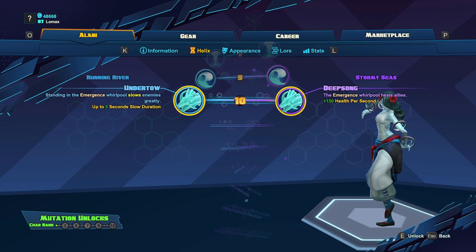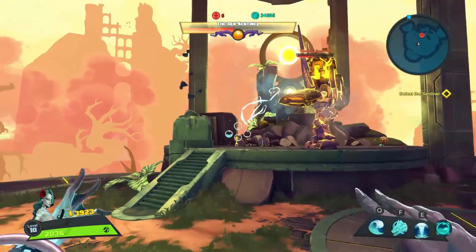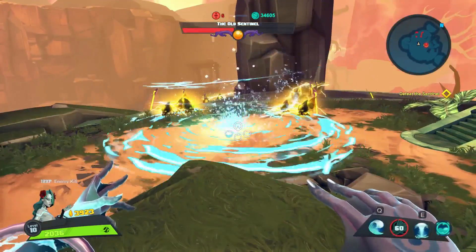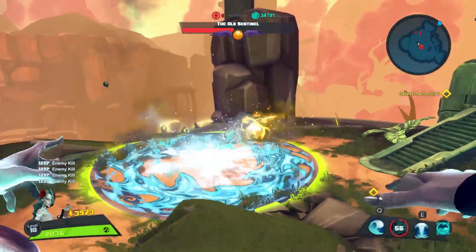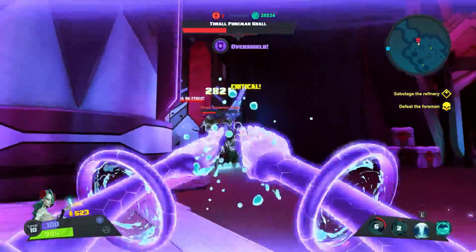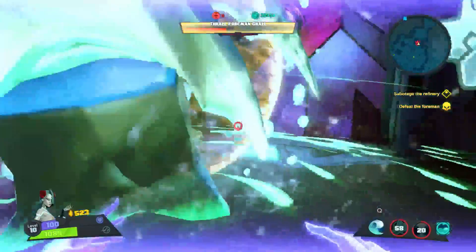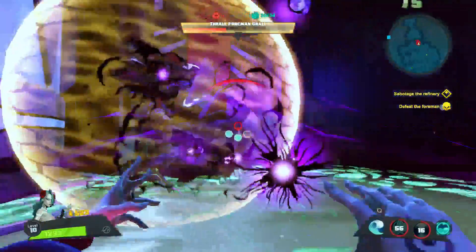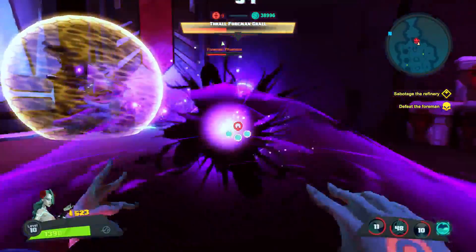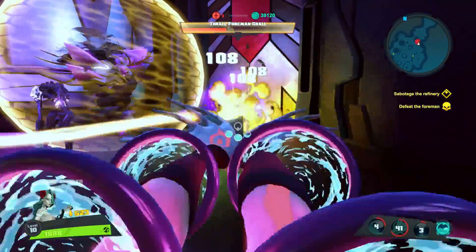At level 10, we're going to get a buff to Alani's ultimate, Emergence. We have a choice between Undertow and Deep Song. Undertow is going to slow enemies standing in the Emergence Whirlpool, giving Emergence a large area of effect slow, allowing your team time to get to the fight and deal damage to the enemy team while they are incapacitated. Deep Song is going to heal allies standing in the Emergence Whirlpool, providing great healing per second and a large area of effect — you shouldn't lose very many fights if you are able to fight on the Whirlpool with this skill. Undertow should be used offensively to ensure the enemy will not be able to escape, and Deep Song should be used defensively to heal your team while fighting. Choose whichever skill you think will best suit your situation.